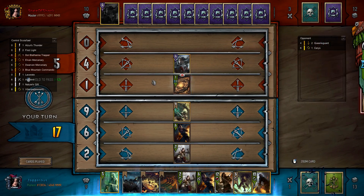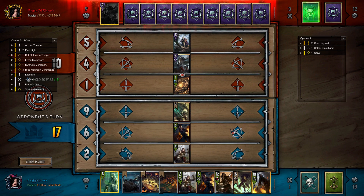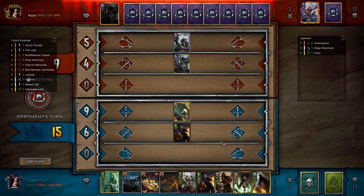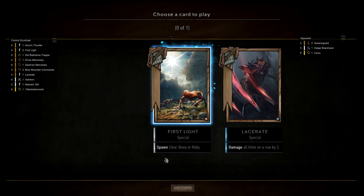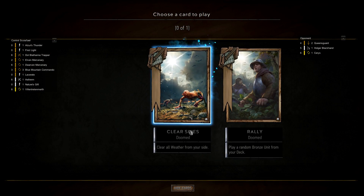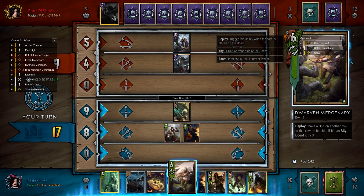Queen's Guard appeared — we have to play something, so let's First Light into Rally and hopefully get a Blue Mountain Commando. We got a Trapper, which is not perfect, but we can put the trap on the front row. We don't get damage from it but if he resurrects his Queen's Guard there'll be a trap there, which delays his strategy a bit. He's played Holger Blackhand, which has buffed both Queen's Guards — that's a bit risky because if they're too fat they can get killed.